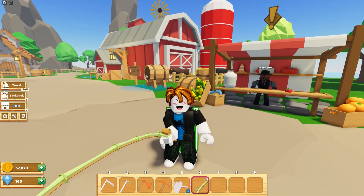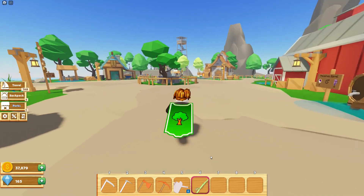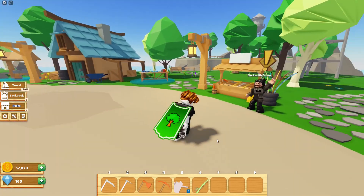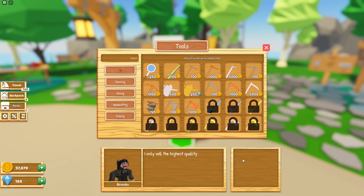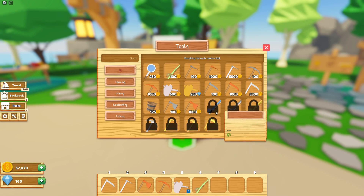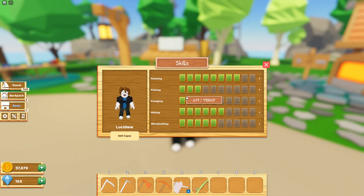Now if you're wanting to upgrade your fishing rod, you're going to want to talk to Brooks. Upgrading your fishing rod increases your luck and range. Most of the fishing rods are locked — to unlock them you need to keep fishing and upgrade your fishing skill level. Here are the other fishing rods I still haven't unlocked yet. Fishing takes the longest to level up, honestly.